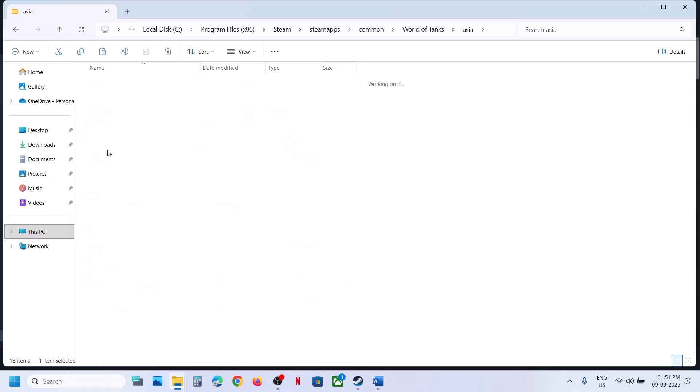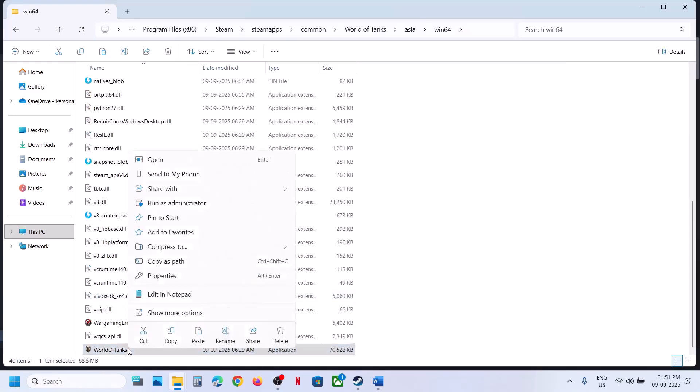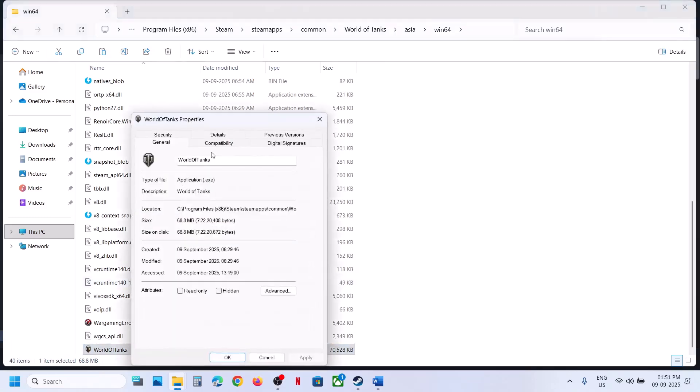Still not working? Open the Win64 folder and over here you will also find the game EXE file. Double-click and you can launch the game from there.